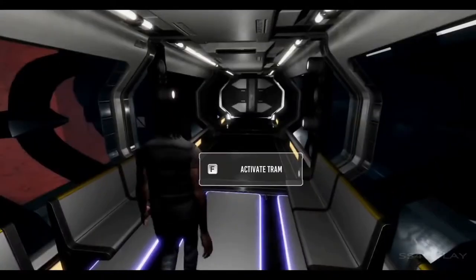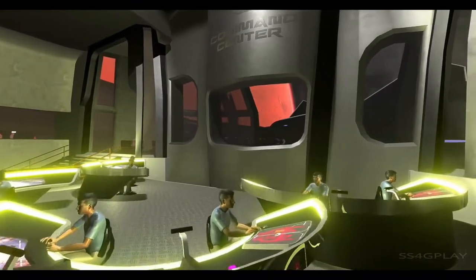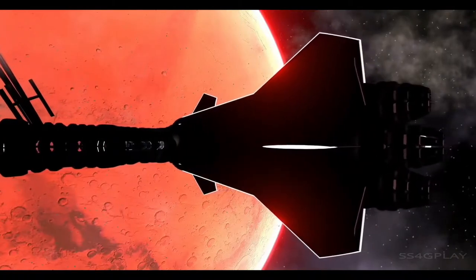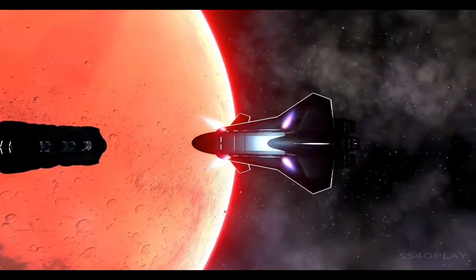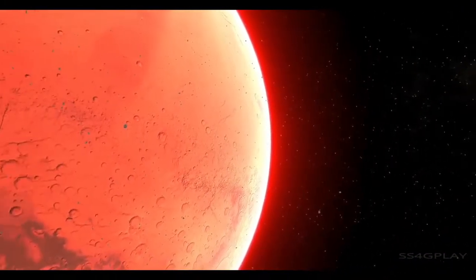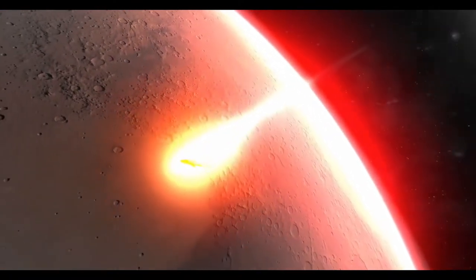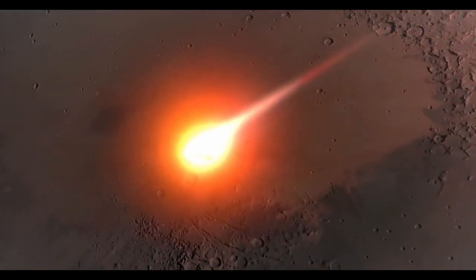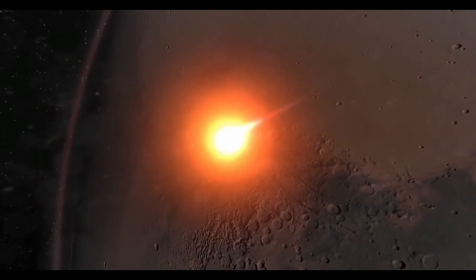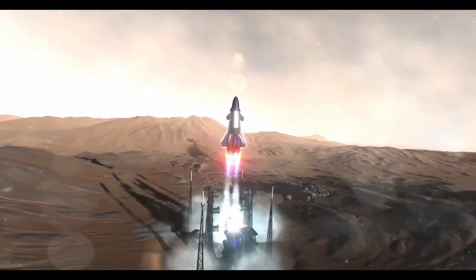What we have right now is a transport system based on current technology - before we have warp drive. We don't actually fly our spaceship into the planet because that takes a lot of energy and wear and tear on the craft. The best alternative is to go back and forth between the planetary surface and orbital space via a transport system like this - think space shuttle. This is inspired by what SpaceX is doing with the BFR and BFS.